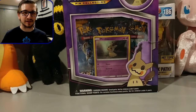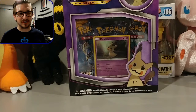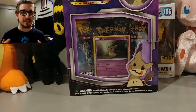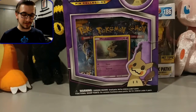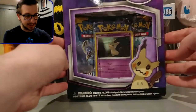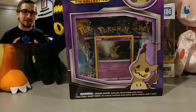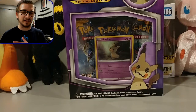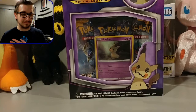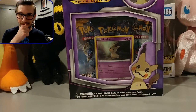Hey guys, what's going on — this is Electric Husky here. I know I said it would be a little bit before a new video, but I had to splurge a little bit. If you guys saw my Instagram post, you saw what I was able to get. I have here a Mimiku pin box, a Lunala tin, a Lunala elite trainer box, and a booster box — the Sun and Moon one that was waiting to come in the mail.